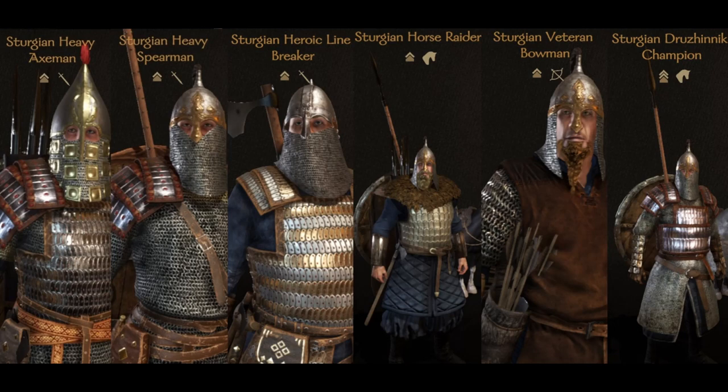The Sturgian Veteran Bowmen aren't very good archers, and that is the biggest weakness of this army — the ranged attacks are just too bad. I also think the Sturgian Heroic Linebreaker has a bit too weak armor, but making them stronger might make them overpowered, so it's a balance the developers have chosen. I feel it's okay to keep the Heroic Linebreaker with slightly lower armor.